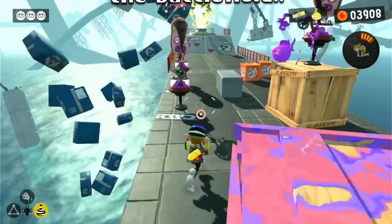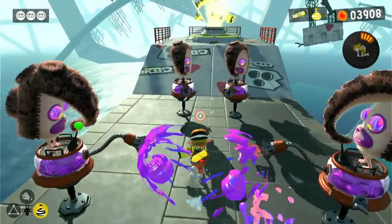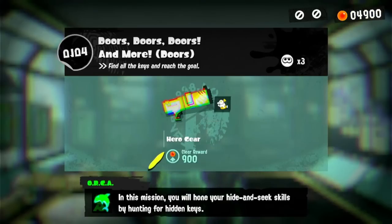'Splatoon on the flip side' is up next, and this level is actually pretty straightforward. We didn't really have any issues, and we could actually just walk past some of the doors. 'Doors, doors and more doors' is next on our list, and I was pretty scared for this one, since we would normally have to climb up a few walls to complete this level the normal way.